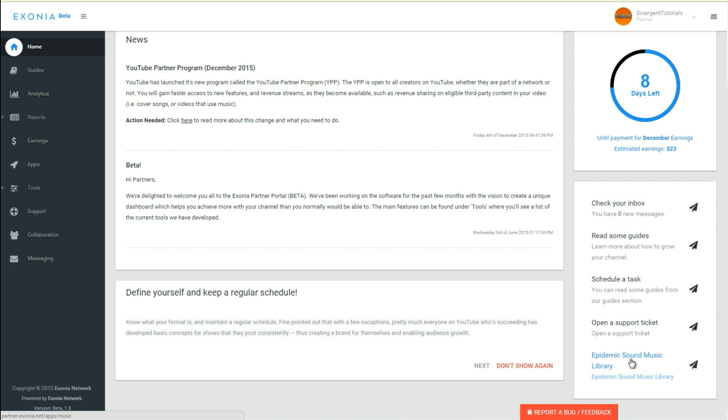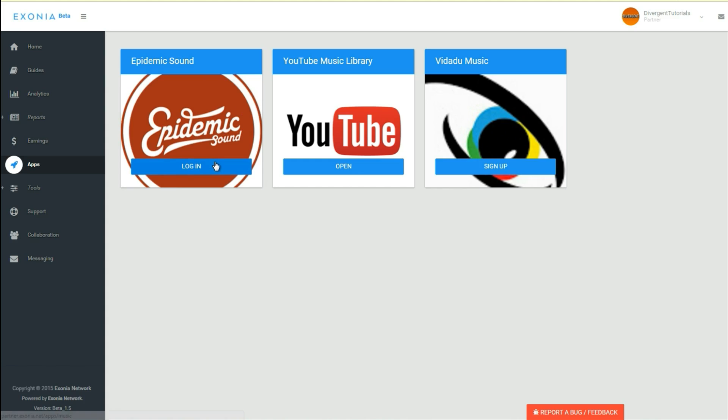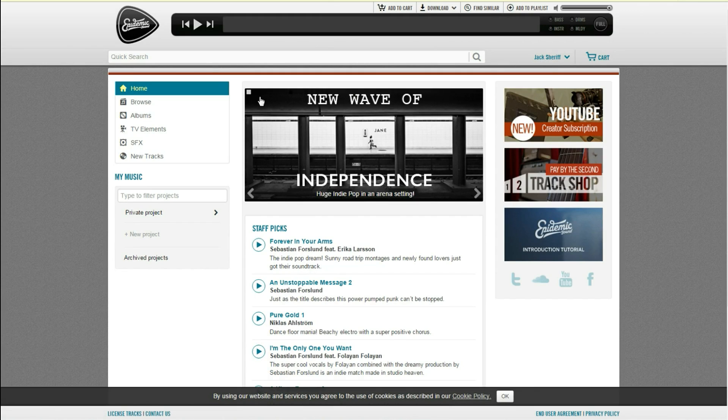And Epidemic Sound — the music library — which is very good. I have used it in the past and I do like it. The music and sound effects library has over 25,000 songs and over 30,000 sound effects. That is really good — that actually made me want to join. I thought it was really good.